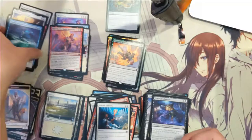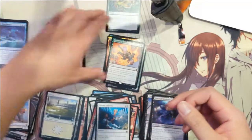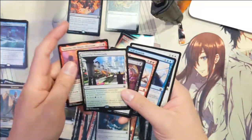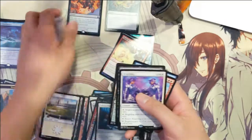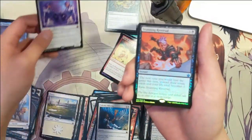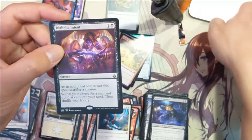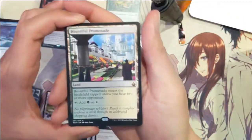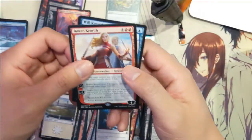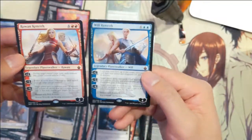All right, let's recap. Just the last third of this box: mythic Braeling, Stunning Reversal foil mythic, Diabolic Intent tutor for sacrificing a creature, Promenade green-white land, Narheela the Blade Blossom, and the best cards of the set — Rowan Kenrith and Will Kenrith. We even have the emblem hanging around somewhere. Beast Within as well — pretty good haul.